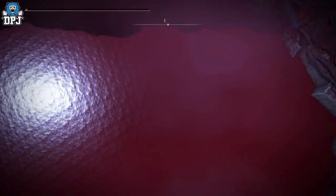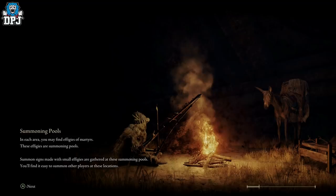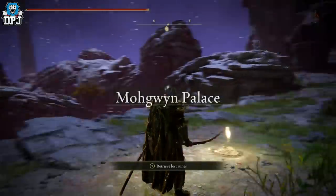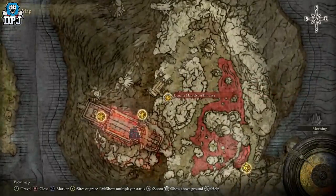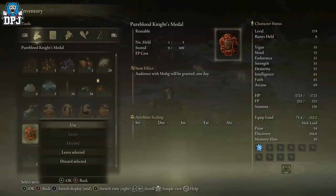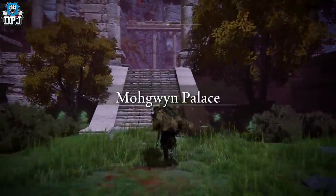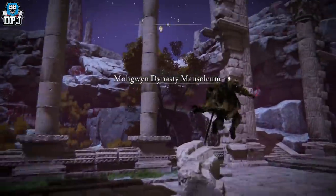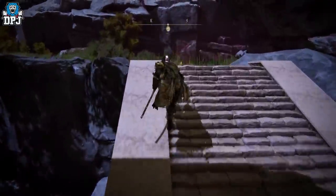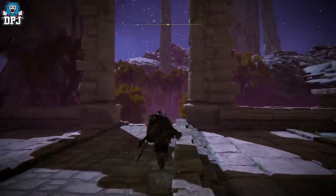I'll show you the new spot, which in my opinion is much better and much more efficient because there's less parkour and less chance of falling off. You obviously need access to this area. You want to come to this grace point here. If you haven't got this grace point yet, you can use your medal — simple as that. This takes you to the area we're going to showcase, and you'll be loading back to this grace from the jumping method. Run forward and the grace should be at the top of these stairs — activate that, that's the grace you'll be returning to.